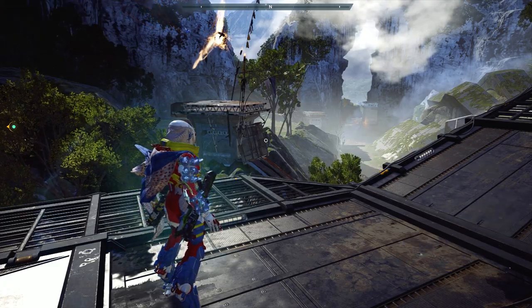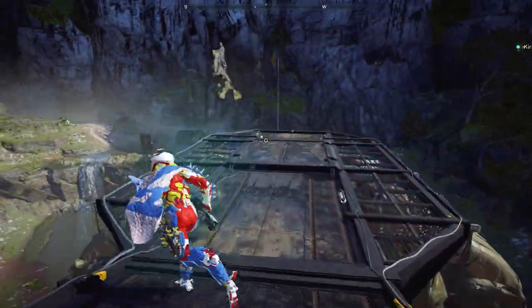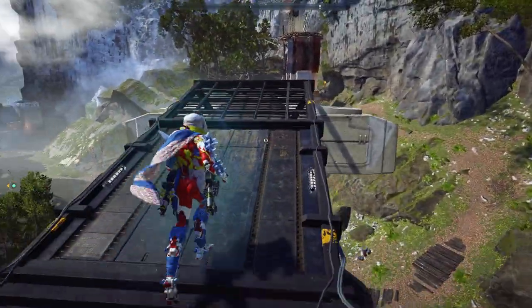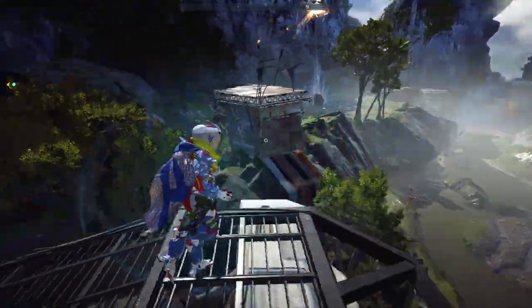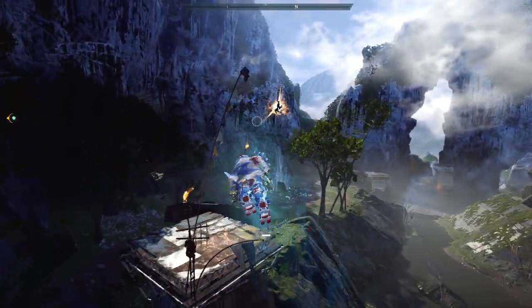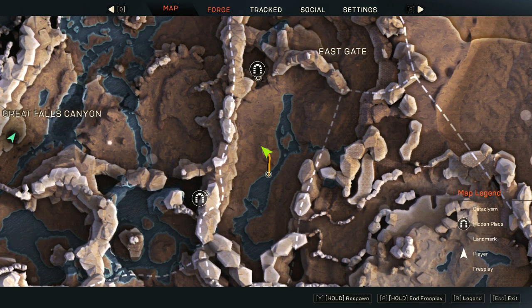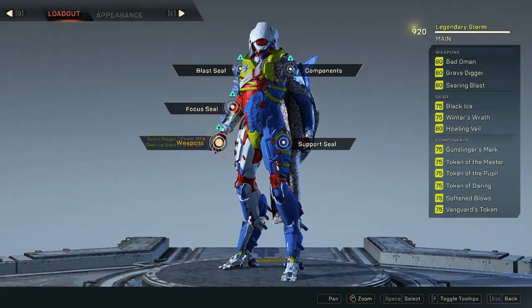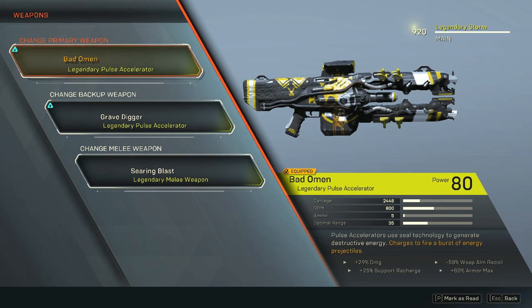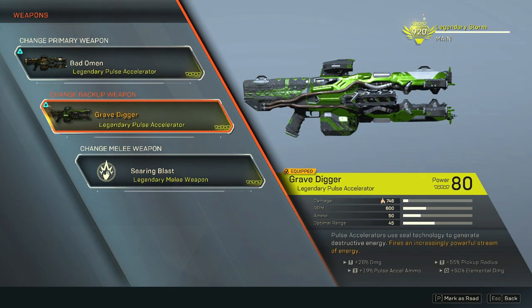Good afternoon freelancers. Today is Wednesday, the second day the new weapons came out. We're back in Anthem free play and I'm here to try these new weapons. At the moment I have two of them equipped: the Pulse Accelerator, Bad Omen, and Grave Digger.